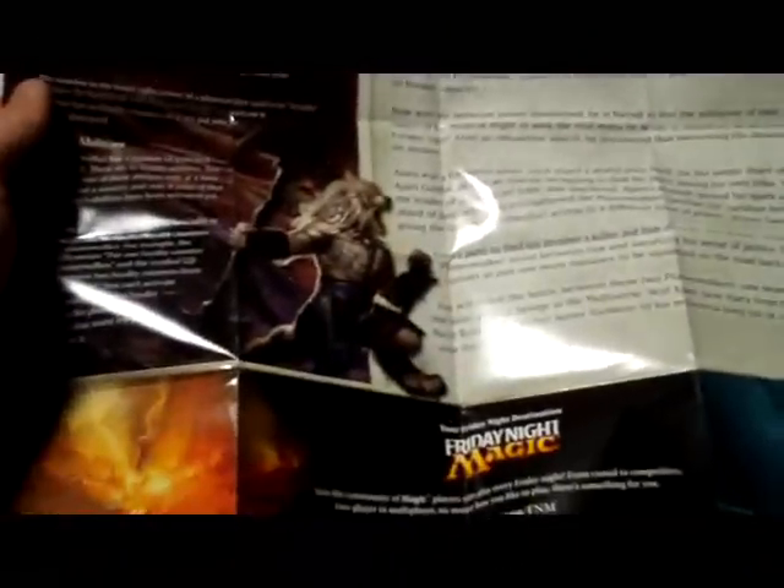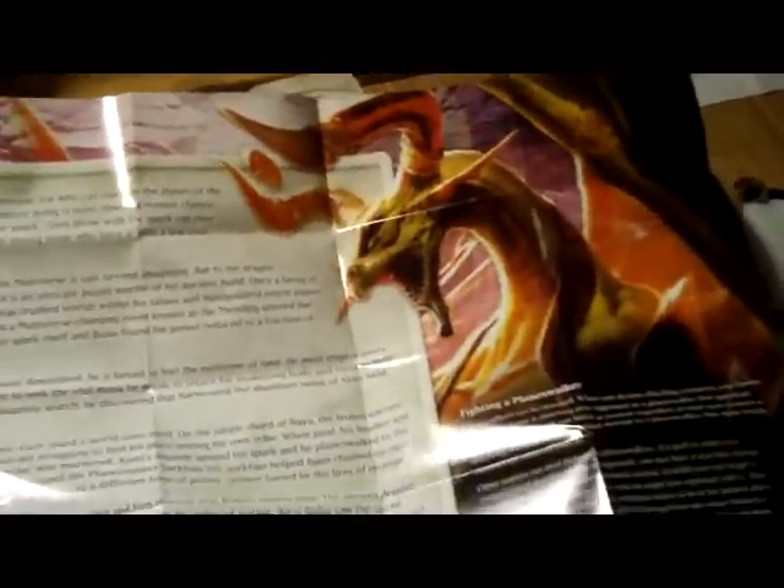Just so we can have Nicol Bolas and Ajani looking at each other. It's got some really great imagery here. There's a very small leonin against the huge monstrous Dragon Lord there. The back's really nothing worth looking at though, but might be worth hanging up.